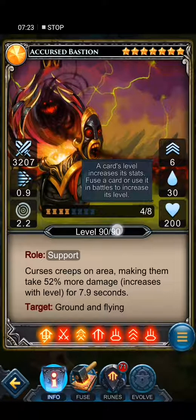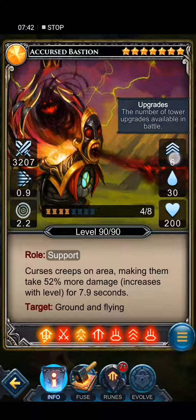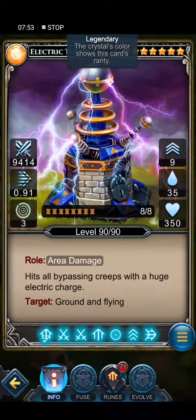Level 90. This is a support tower — it curses creeps in an area, meaning if 100 creeps pass nearby into its range they will take 52% more damage for 7.9 seconds. At level six, for 22 seconds they are taking 52% more damage. This is targeting ground and flanks only.